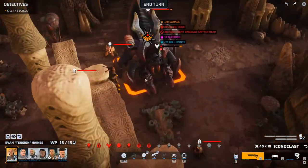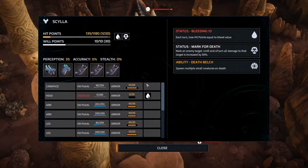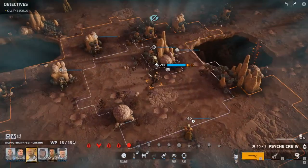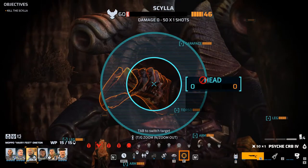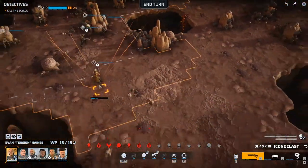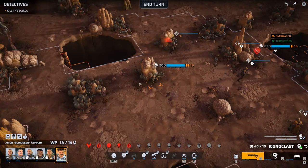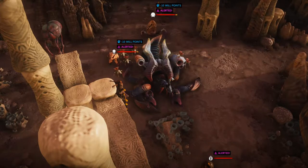You have 135 health left. We can take two shots at the Scylla. Scylla is basically dead. Overwatch. Overwatch. Overwatch. Scylla dies. And that's the mission.